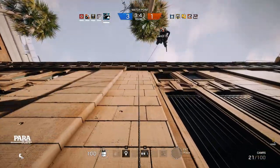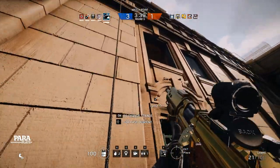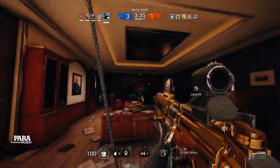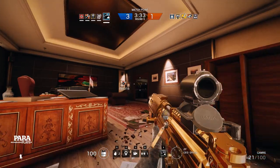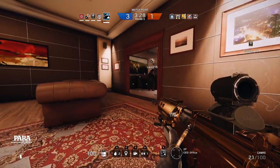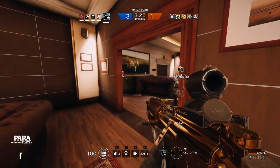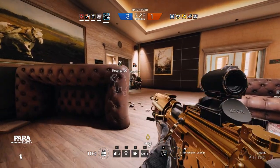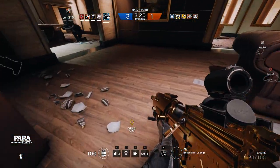So here we are downtown, just about to breach the actual bank. Getting in safe is the first step. A tip that a lot of players who are quite new to the game haven't noticed — they don't use the alt key. The alt key makes you creep, makes you quiet. When you run around normally, you go clump, clump, clump, and the enemy know where you are.